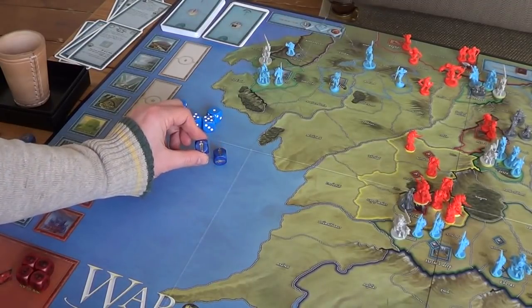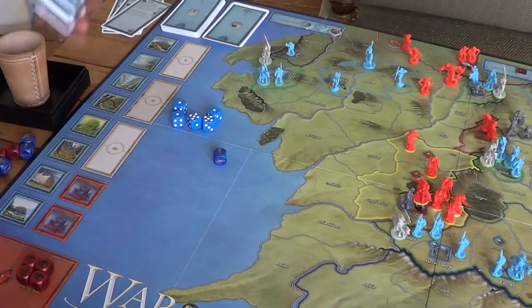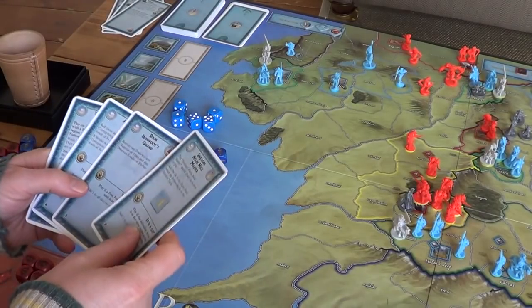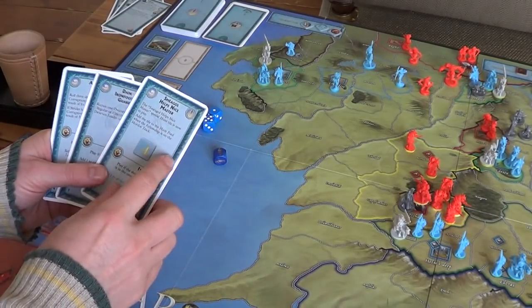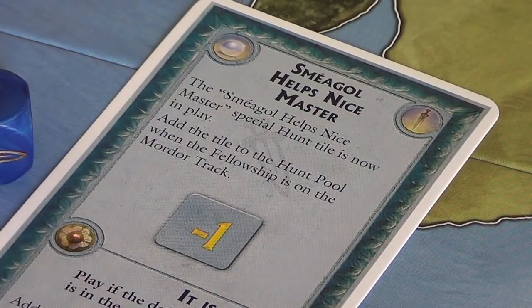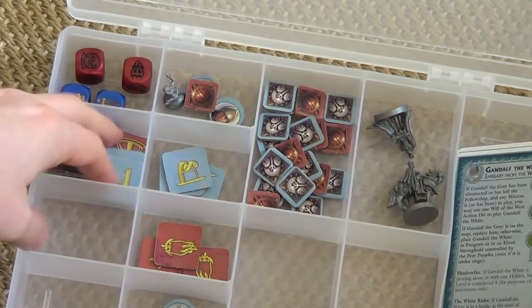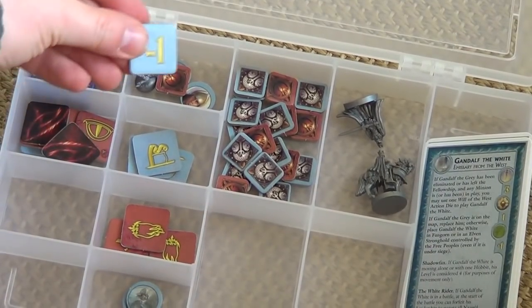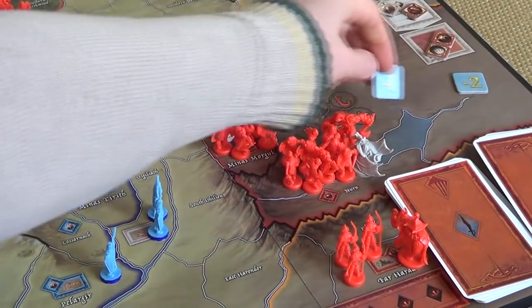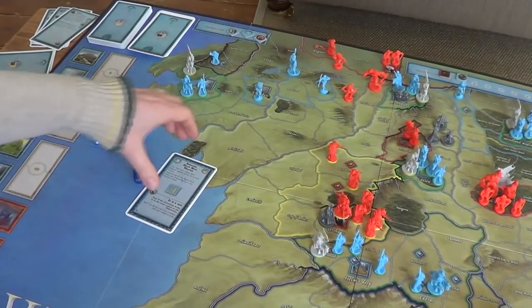Now it's the Free Peoples player's turn and they're going to use one of their two remaining character dice to play another event — this time it's Sméagol Helps Nice Master. We've seen one like this before: the Sméagol Helps Nice Master special hunt tile is now in play. We'll grab this minus-one token from the supply, place it near Mount Doom, and discard the card.